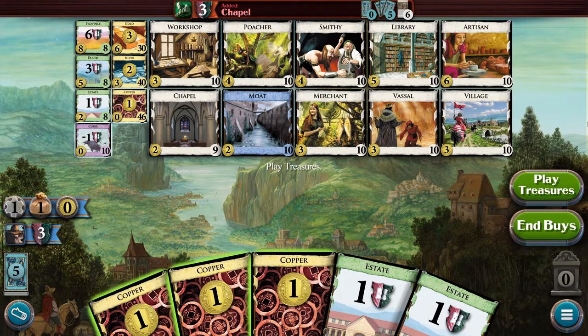These cards provide resources, victory points, and special abilities. The goal is to score the most victory points at the end of the game. The game ends either when the province pile is empty or three other supply piles are empty.